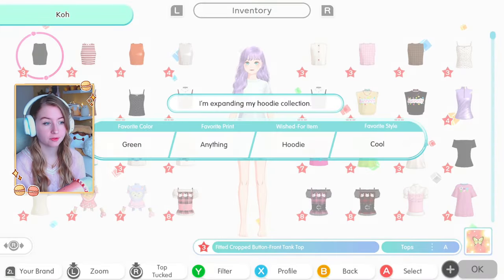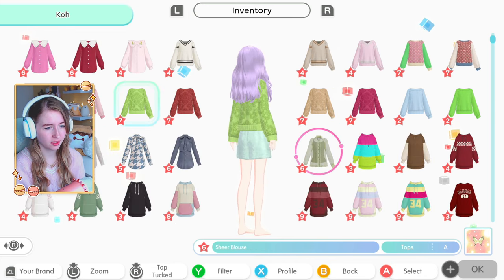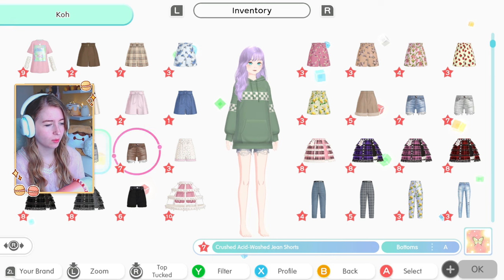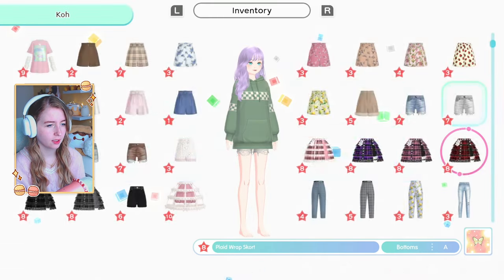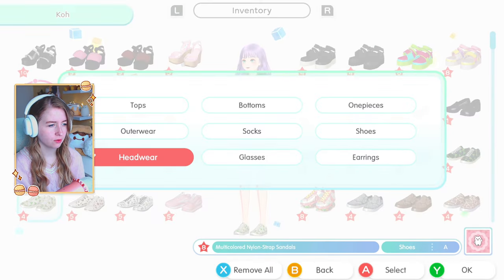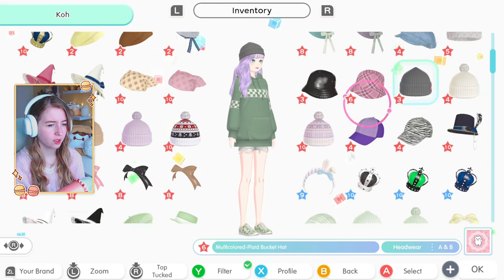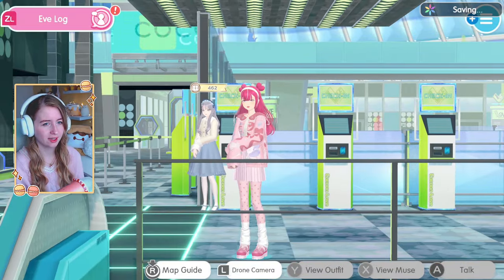Third one: green hoodie, cool. I do have some really cool green hoodies - this sweater is kind of cool, and I like combining it with shorts. Let's do denim shorts and my chunky sneakers - or the clover shoes. I'll do this one and then a beanie with a little pom-pom in gray. Cute! That's our third outfit done. I think we've cleared everything on the board - let's see what our reward is. Maybe it's how we unlock more blueprints.